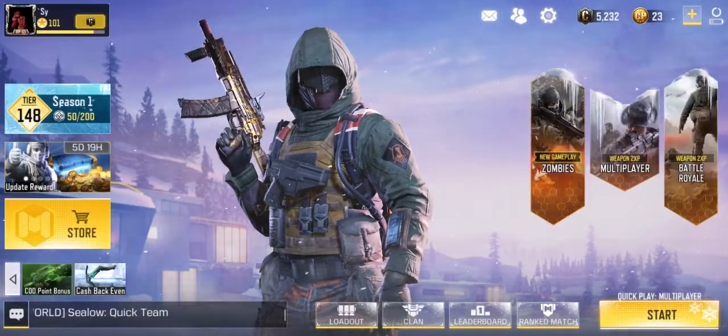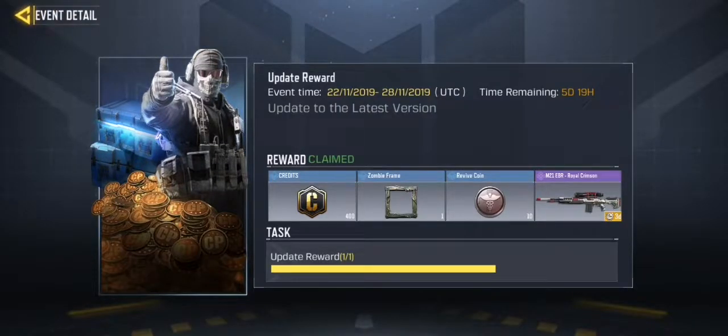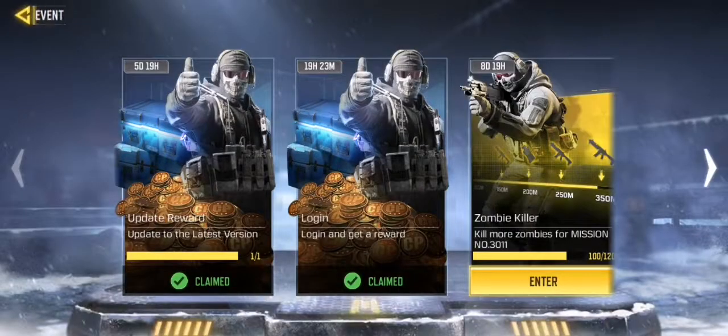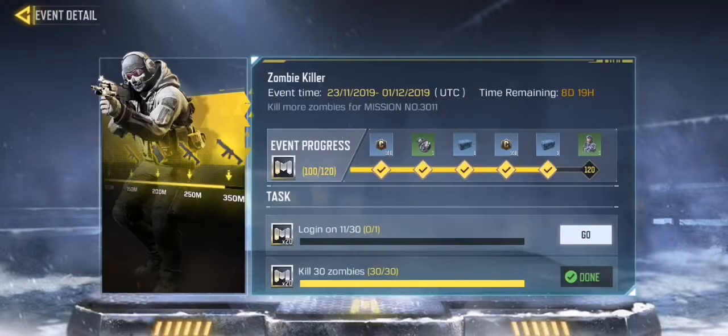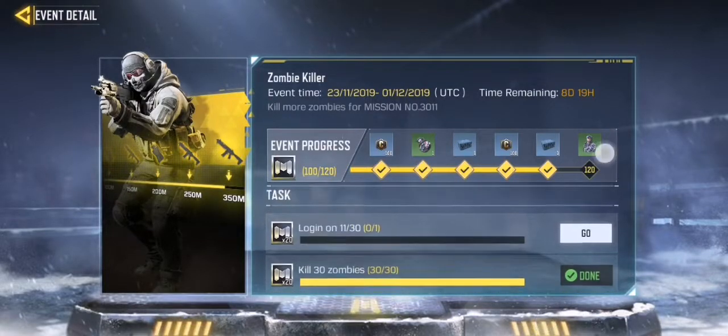The rewards are normal. Go into the update rewards and you would get a free gun, free frame, and some 10 revival coins. In zombies, when you first play it, you will get three free revival points, but once those are finished you have to use your own.